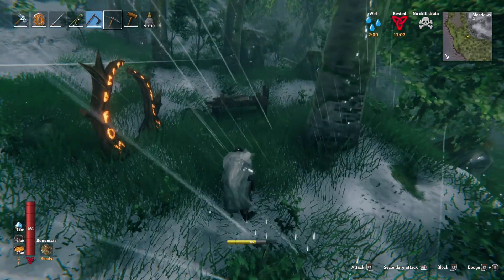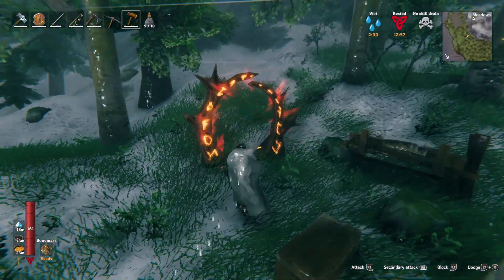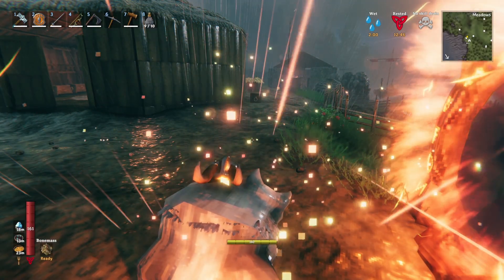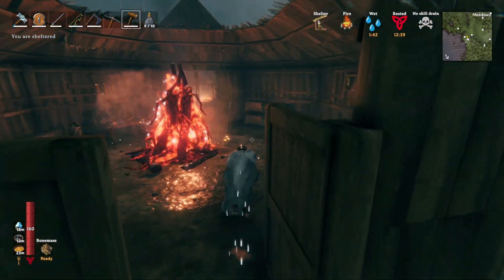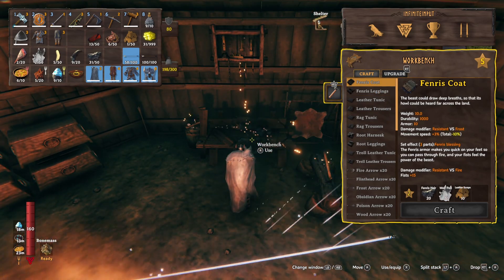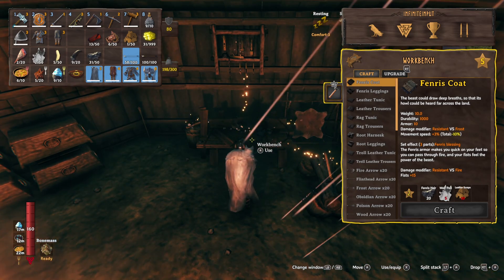I would believe the Fenris armour set also comes with a buff that reduces frost damage so you can still use it on the mountain. Looking at these claws — the Fenris Leggings' three-part set bonus is called Fenris' Blessing: it makes you quick on your feet, you can pass through fire, and your fists feel the power of the beast. The damage modifier is resistive versus fire, and fists damage is plus 15. So it's unarmed damage. Durability is 1,000. The armour level is a couple lower than the basic silver armour set.